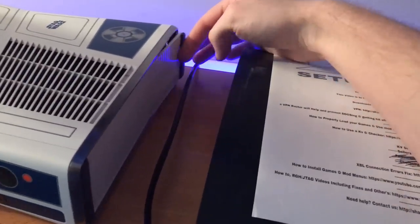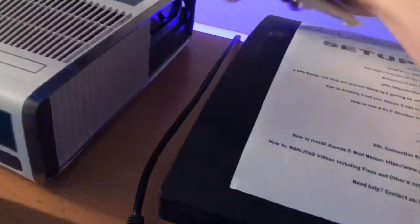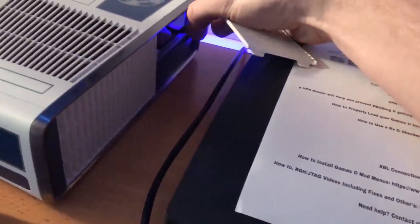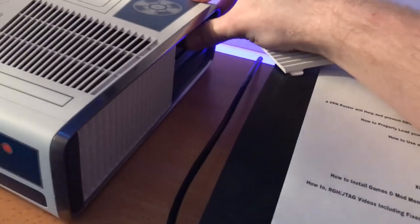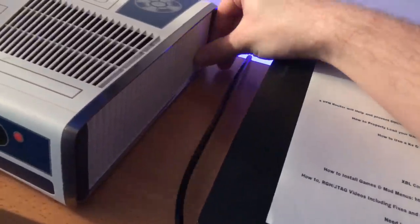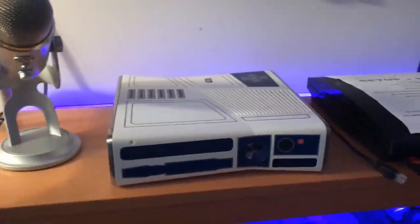First thing you want to do is make sure you have a hard drive in there. If the hard drive isn't loading when you first turn it on, just unplug it and then push it back in to make sure the hard drive is in there, because sometimes that comes loose during shipping. So just make sure you have that in there good and tight.